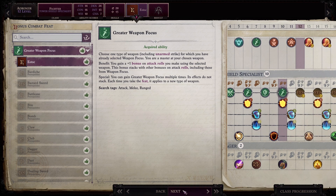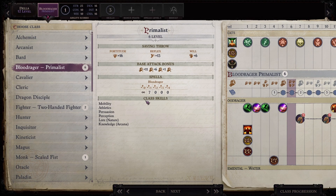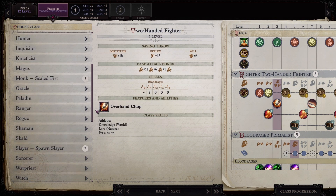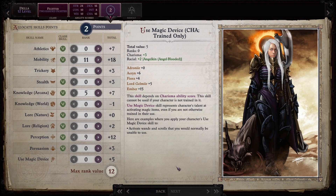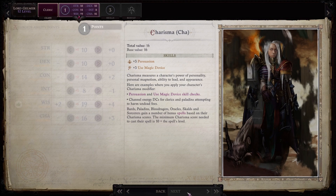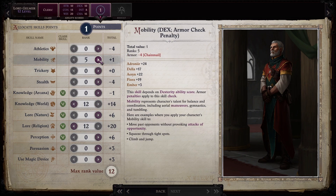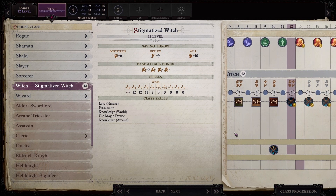He can also get Weapon Specialization later. Our Bloodrager Primalist, the big offensive terrorizer, took five levels and is now going seven levels of Two-Handed Fighter with one Monk Scaled Fist and three levels of the sponsor. She gets nothing special at that level. Lord Gelmir our cleric gets a point in Wisdom and some skill points — he's the Lore Religion guy during resting.